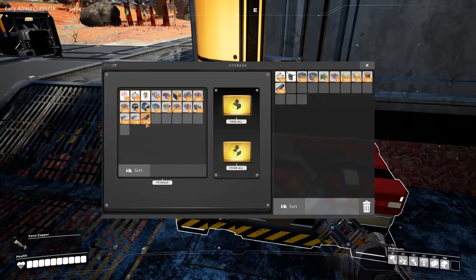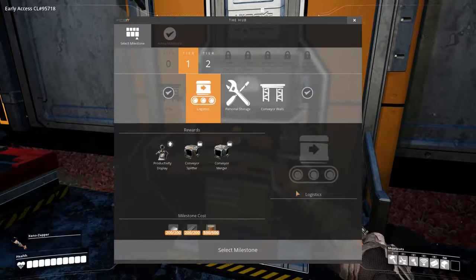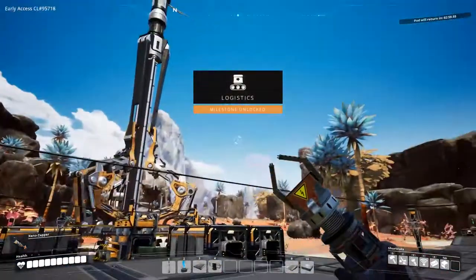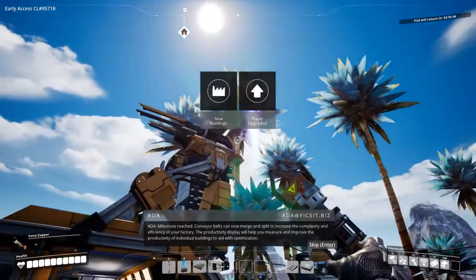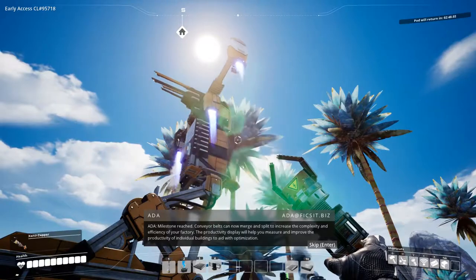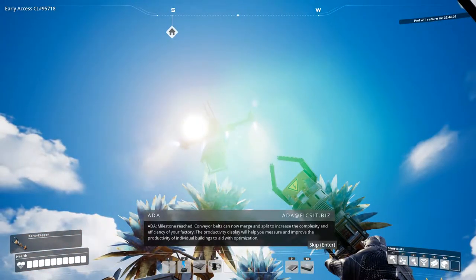I'm going to come in here, pick up the wire, the thousand rods, and thousand plates. I'll come over to the logistics milestone and deliver — 200, sorry — I'll take the logistics milestone. Now: merge and split to increase the complexity and efficiency of your factory. The productivity display will also help you measure and improve individual building productivity.